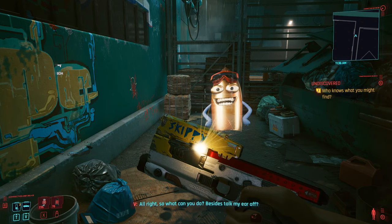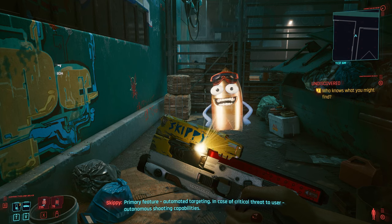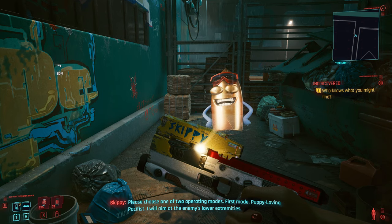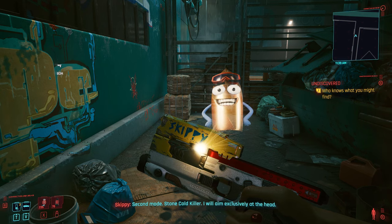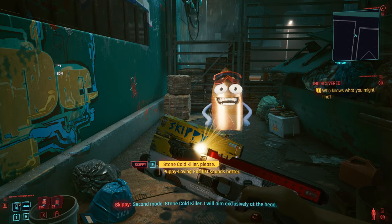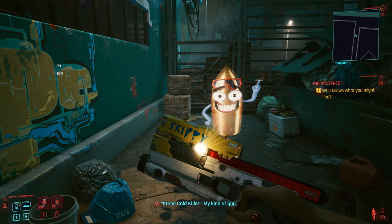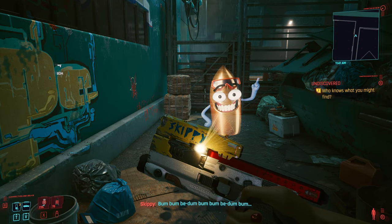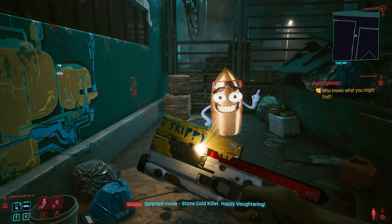Alright, so what can you do besides talk my ear off? Primary feature: automated targeting in case of critical threat to user, autonomous shooting capabilities. Please choose one of two operating modes. First mode: Puppy Loving Pacifist — I will aim at the enemy's lower extremities. Second mode: Stone Cold Killer — I will aim exclusively at the head. I've definitely got to go with Stone Cold Killer. Stone Cold Killer — my kind of gun. Adjusting settings. Selected mode: Stone Cold Killer. Happy slaughtering.